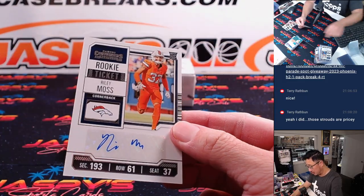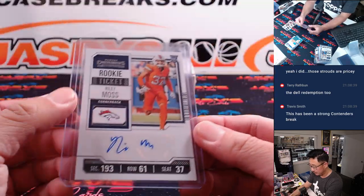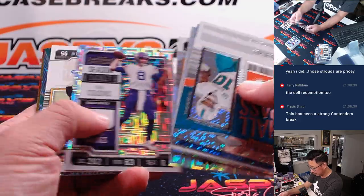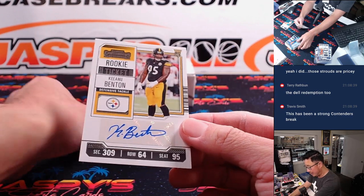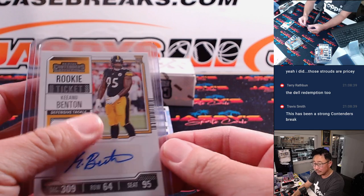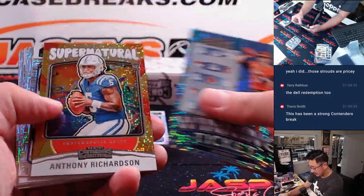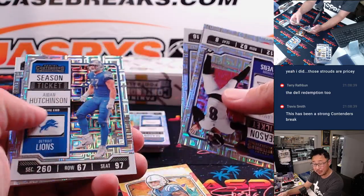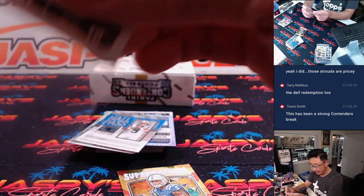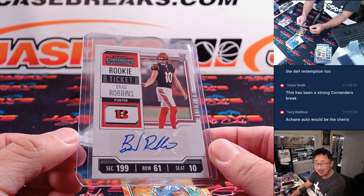There's Riley Moss, rookie autograph for the Denver Broncos — going to be for Jessen. Here's Kino Benton, defensive tackle for the Steelers — going to be for Jerry. Here's a Supernatural Anthony Richardson. It feels like a pretty strong half case — could be a nice full case. Here's Brad Robbins, punter. If you're going to get a punter autograph, this guy better end up being a Hall of Famer. Going to Brendan and the Bengals.